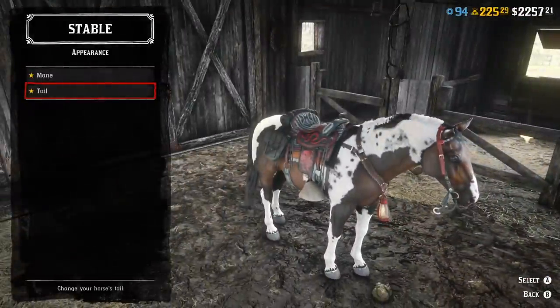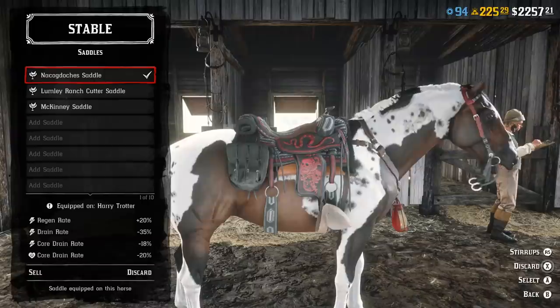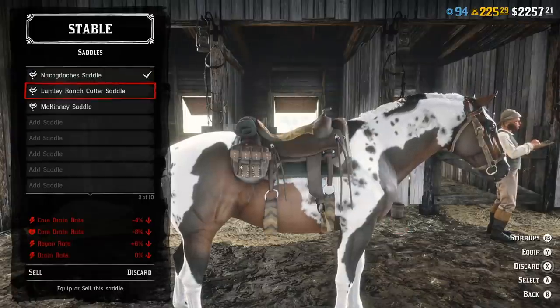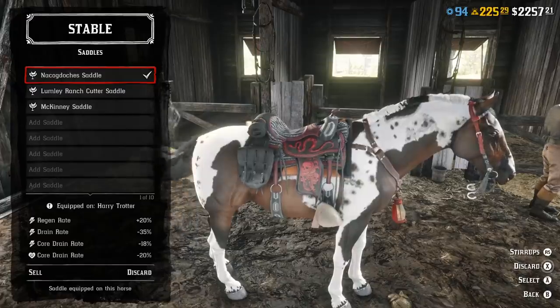For those of you wondering about the saddle, this is the saddle I recommend if you're into min-maxing speed. It's the Nakadoche saddle — or I call it the Naka Waka Waka saddle. This will give you that extra speed and extra acceleration that's not available on any other saddle.